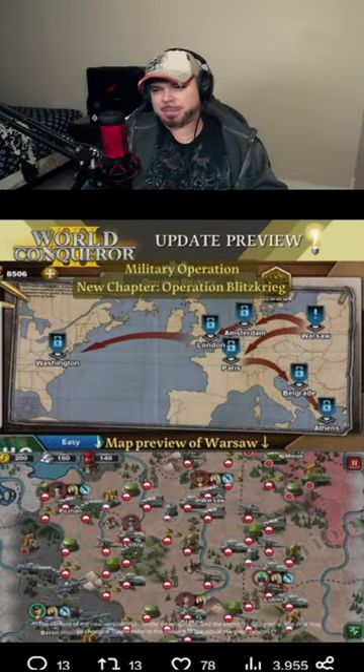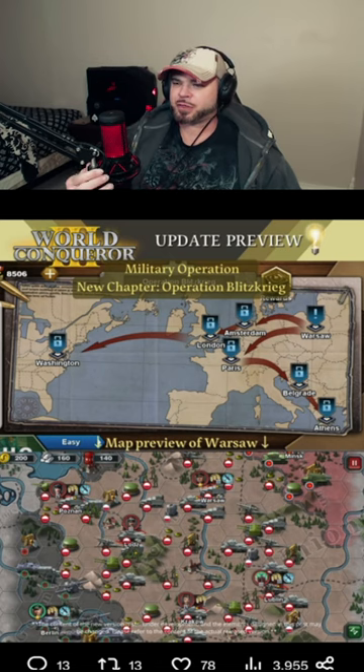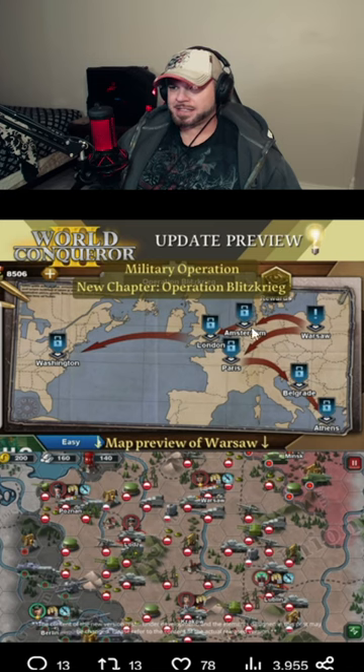Bros, we got an incoming update to World Conqueror 3. Easy Tech has released three of five previews. The first preview shows a new operation — Operation Blitzkrieg — with locations including Warsaw, Paris, Belgrade, Athens, Amsterdam, London, and Washington.